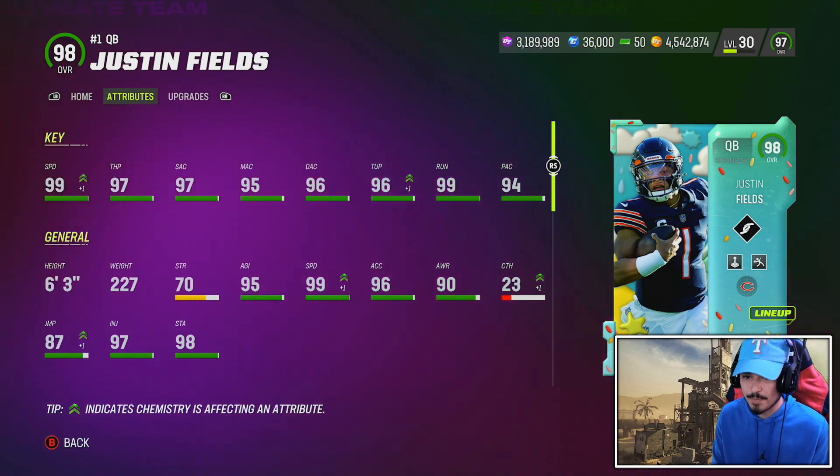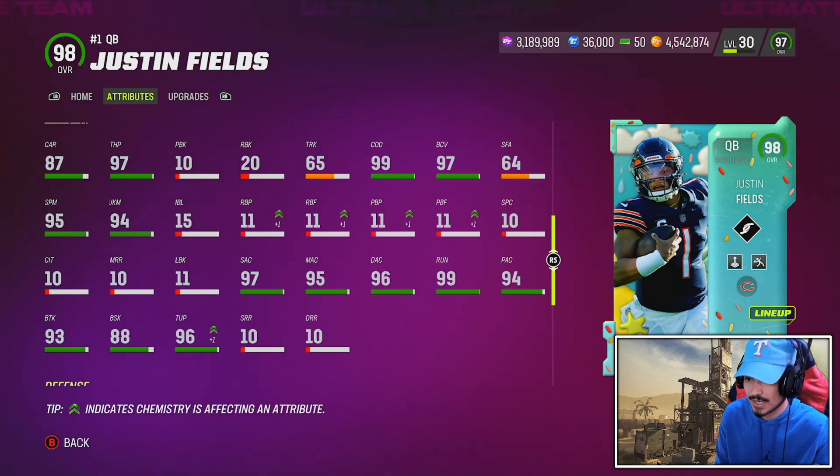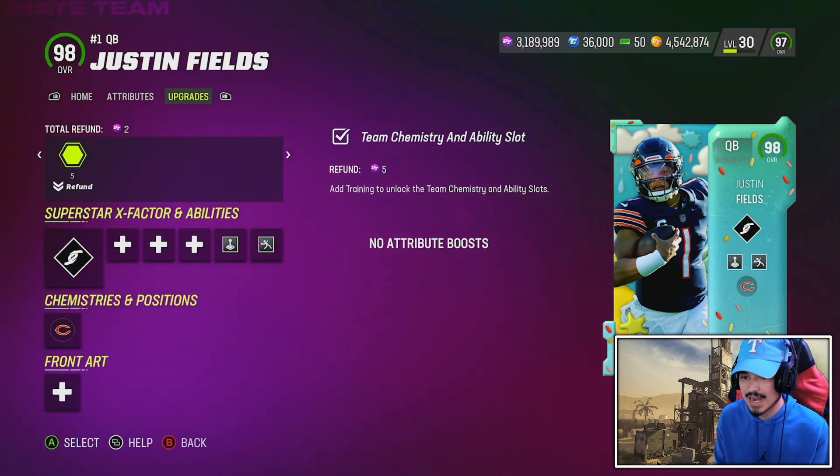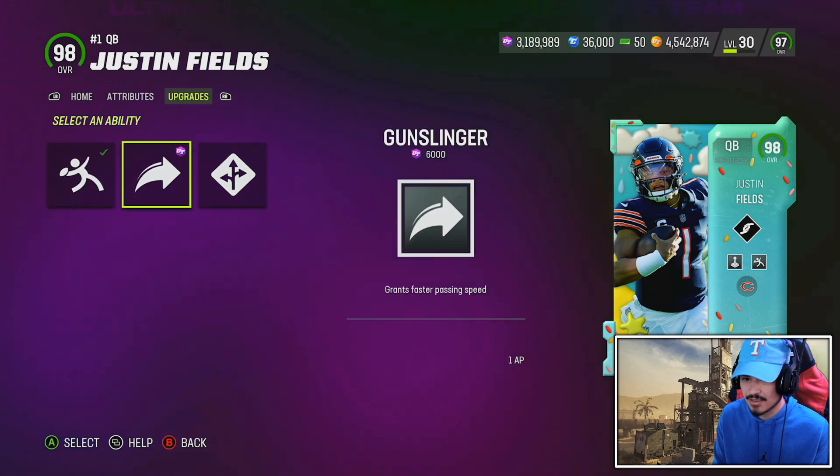99 speed, good throw power, good short accuracy — the stats look great. 6'3", it's Justin Fields. The carrying should be a little bit higher, honestly, but a good juke move, a good break tackle, and 99 COD as well. But these abilities, man — I don't know what the vision was here.